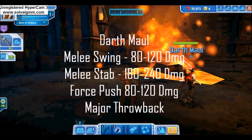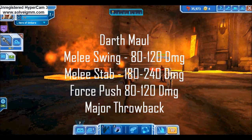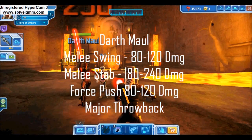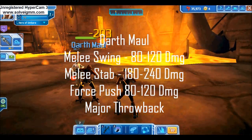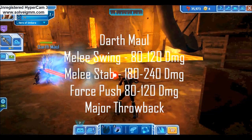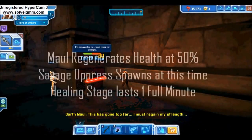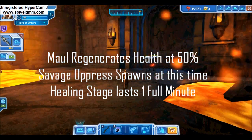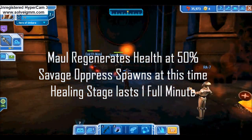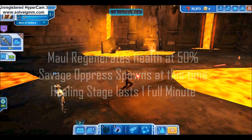Darth Maul has three attacks: a melee swing dealing 80 to 120 damage, a melee stab dealing 180 to 240 damage, and a force push dealing 80 to 120 damage while also acting as a huge throwback. After Maul's health reaches 50%, he will enter a health regeneration mode as his brother Savage Opress spawns. Maul's healing usually takes around a minute to fully recuperate.